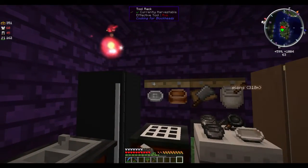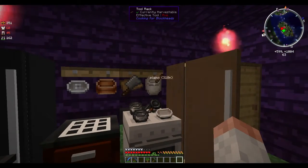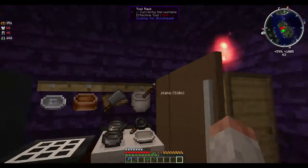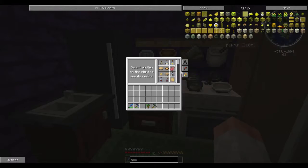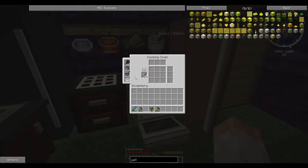This has all the basic Pam's Harvest Craft cooking tools: the juicer, the mixer, the cutting board, the mortar and pestle. It also has the sink, which supplies infinite water. I have two fridges for storage, a cooking table which allows you to see the recipes and sort by saturation, and the cooking oven.